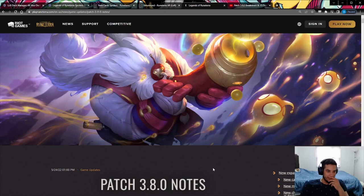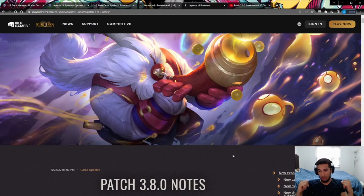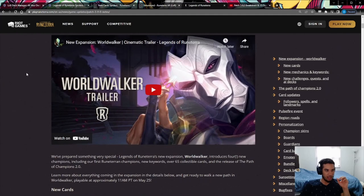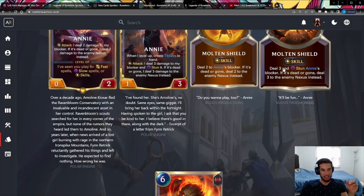This patch was more focused on the new expansion, so you have all the cards we've already talked about. If you want to see reactions for the new champions like Bard, Jhin, Annie, and Ilaoi, go back to our previous videos. There are about 65 collectible cards — you can find them on Mobalytics, Runeterra AR, or Dok.GG. I recommend Runeterra AR since it shows the cards in a really nice way.